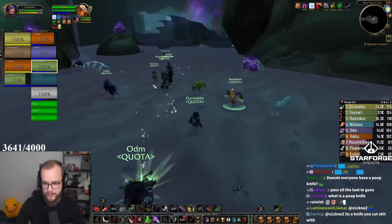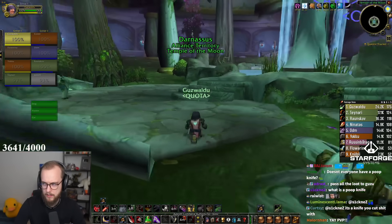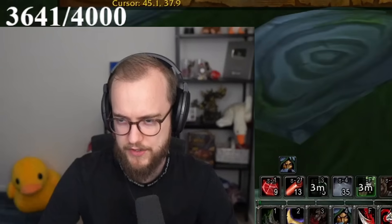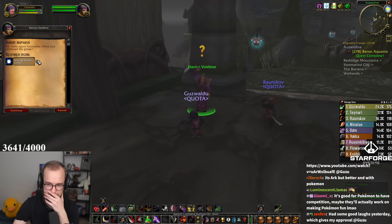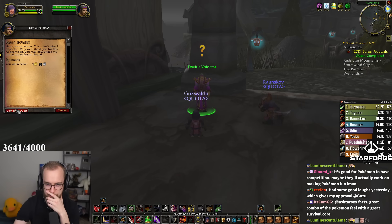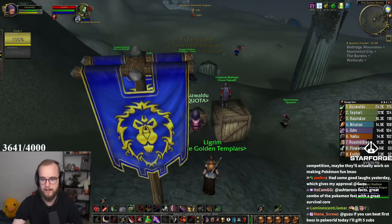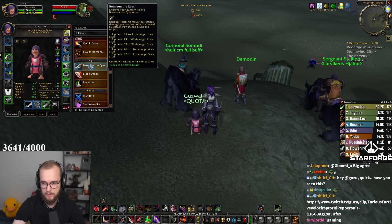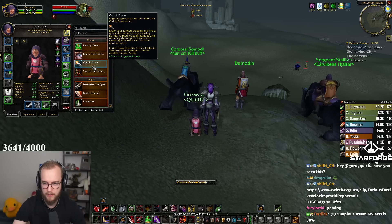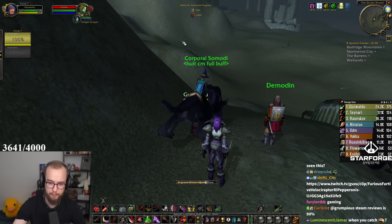I'm gonna talk to this guy here and go to Darnassus. I want my Hearthstone in the land of Ashenvale, right? And I also want to go get the teleportation device done — this gives us a teleport to Sorumstrand. I want to go to Astronore so I can get the flight path there and put my Hearthstone to Astronore so I can get there fast.